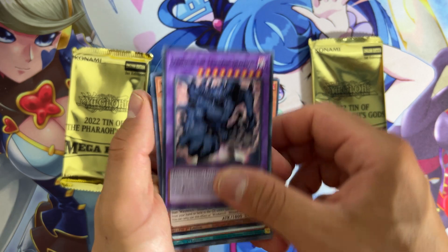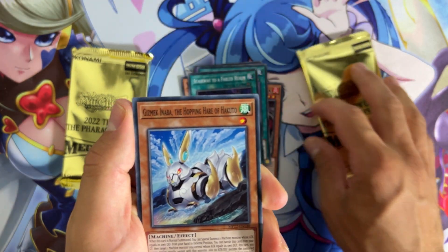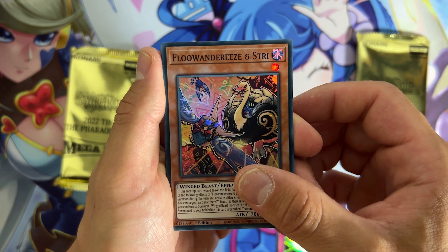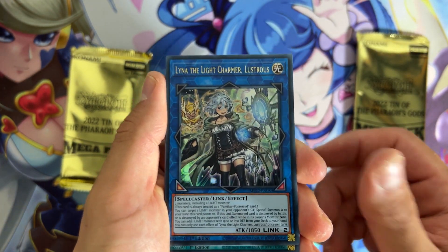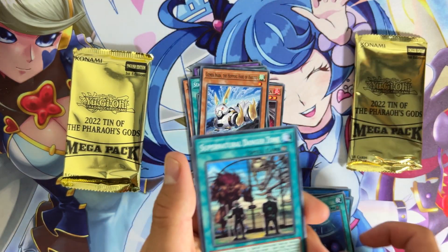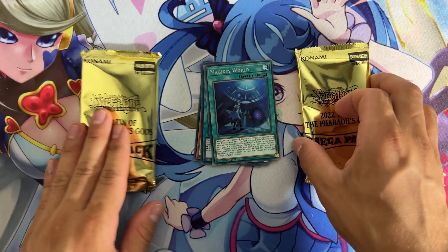Have a good cash ship. We have Screams of the Branded. Fluenderys and Stry. We have Lina the Charmer. We have I Met You. And we have Greater Polymerization. Another bad Secret Rare.